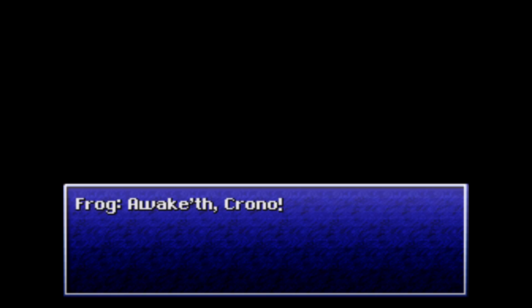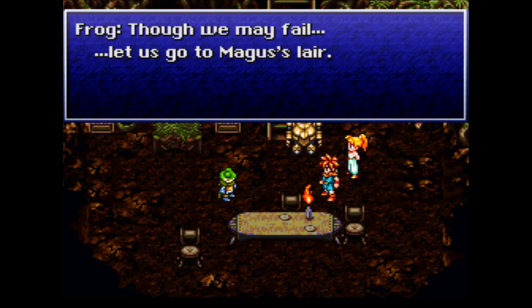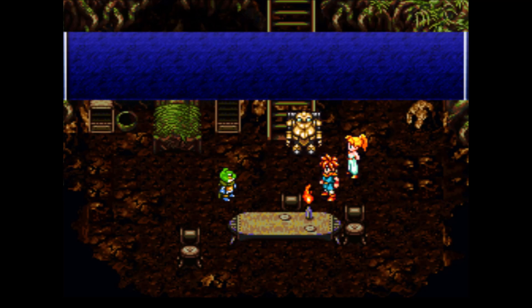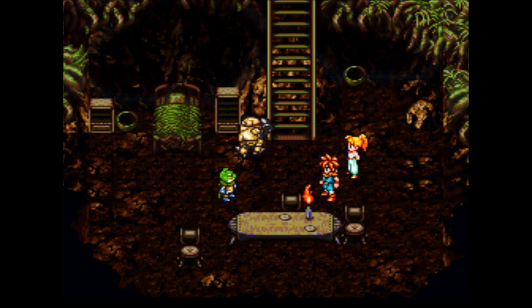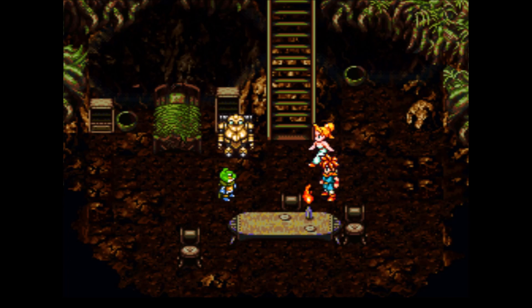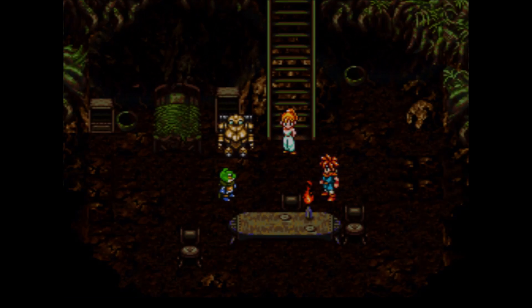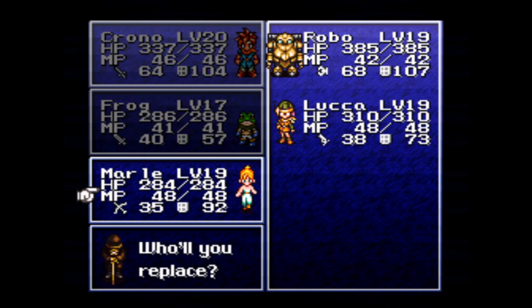And the love of your life, Cyrus, died. His poor little boyfriend — I feel bad for poor little Frog. He's such a cute little froggy. We knowest of his power. Don't worry, Frog — we've got to, because remember, Magus is the one who summoned Lavos. That's why we're trying to get rid of him.